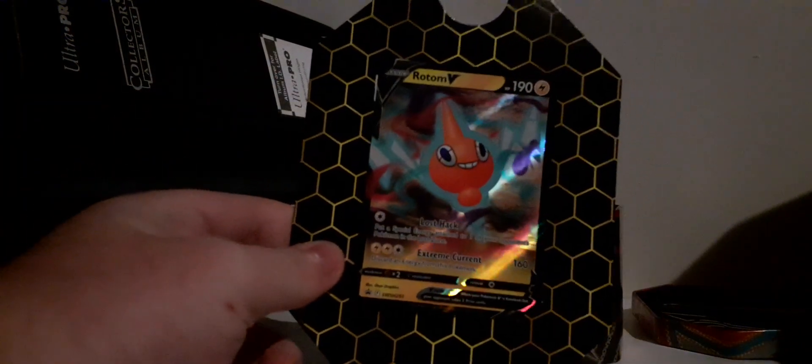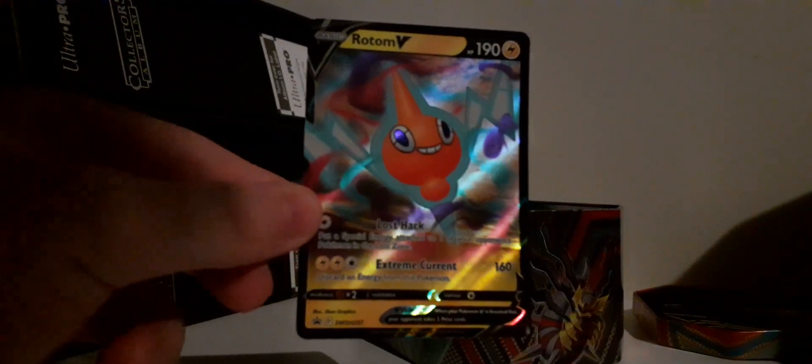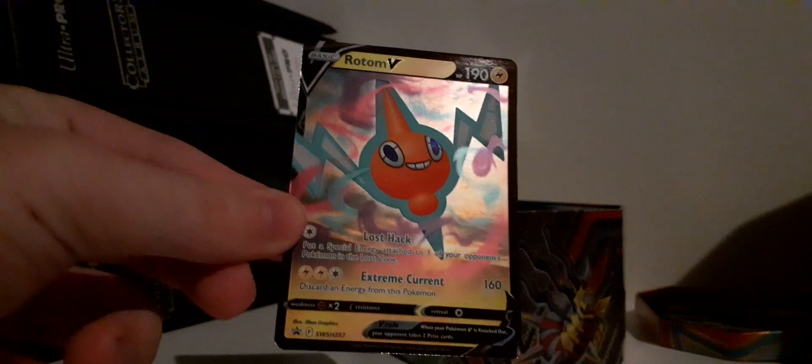I'm filming at a different angle than usual because it's dark outside and the lighting isn't optimal. You can see the Rotom V — let me just pop that out so you can take a closer look at the card itself. You also get a code card. Here's a better look at the Rotom V vibrant card.